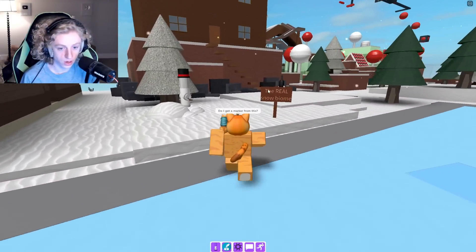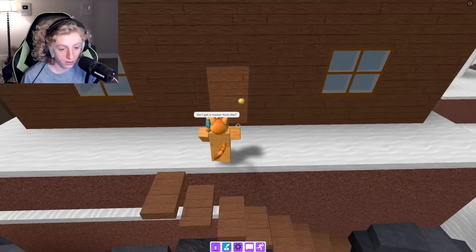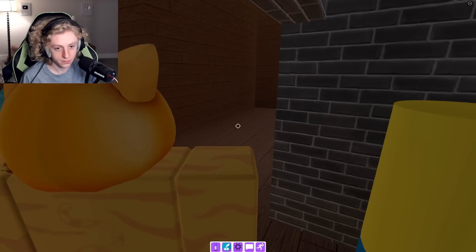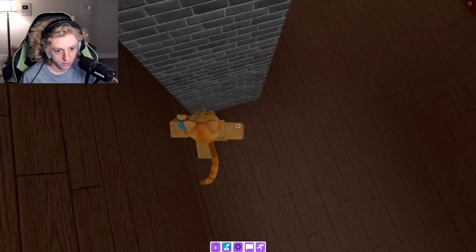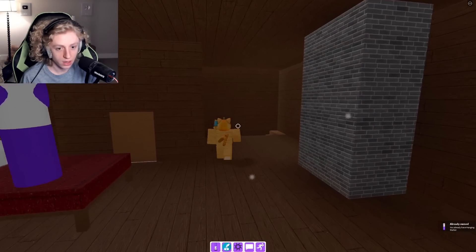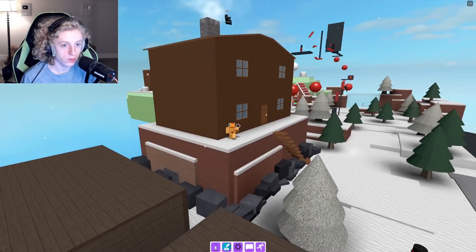The real snow biome — ah, I see. There's a real one. I don't entirely know what they look like. This is a chimney. Well, there's a noob marker in here. Oh, there's something sparkling. I don't know if that's just snow — it might be just snow. I need to get on the roof.